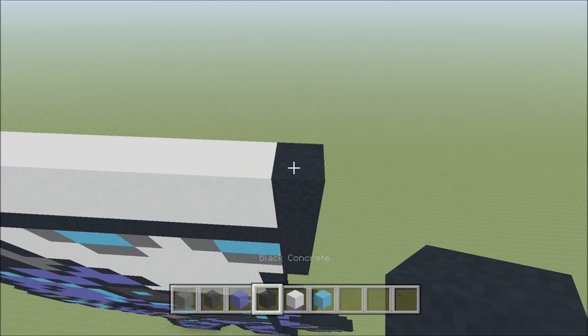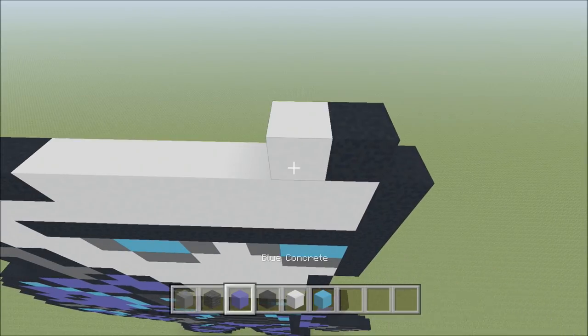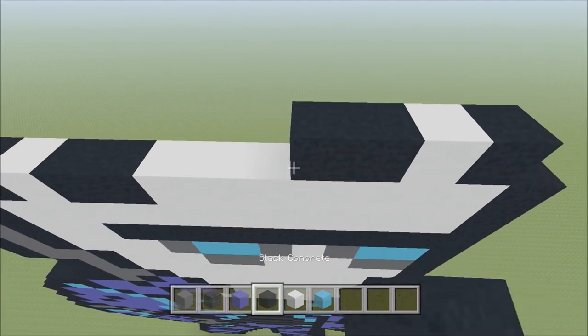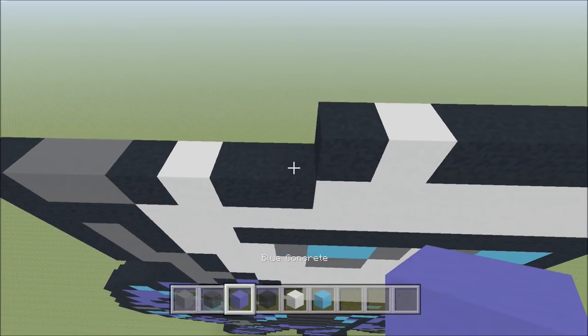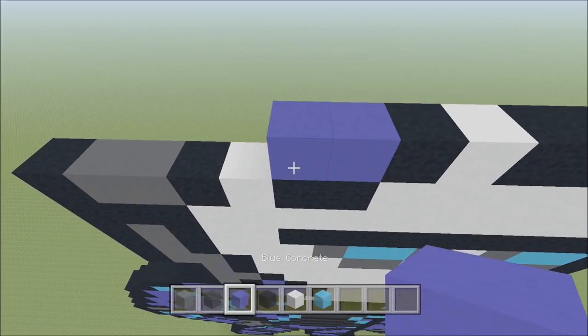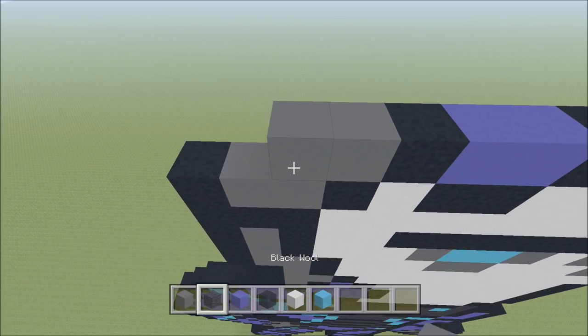Go ahead and move up, move in one space from the right. So above this first block of white here, build up with a black. To the left of it, add a white, three black: 1, 2, 3, a white, a white, a black, two blue: 1, 2, a black, two gray: 1, 2, and then a black.